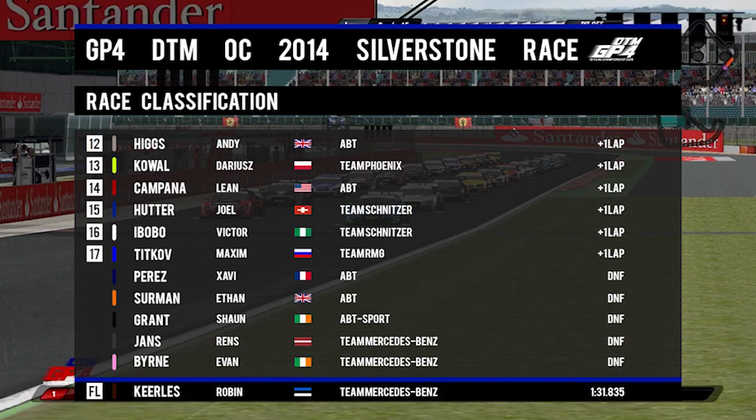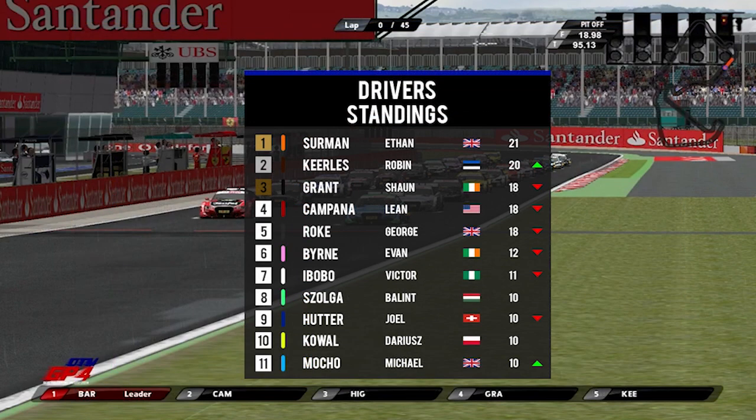The five retirements in the race were Xavi Perez, Adam Surman, Sean Grant, Ray Yance and Evan Byrne. In the driver championship, Adam Surman still leads but his lead has been cut to just 1 point from Robin Kirlis, who moves up to 2nd thanks to his win. While Sean Grant, Lien Campana and George Roque are tied with 18 points in 3rd.